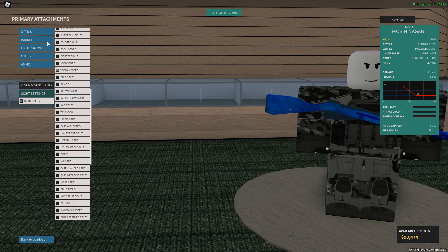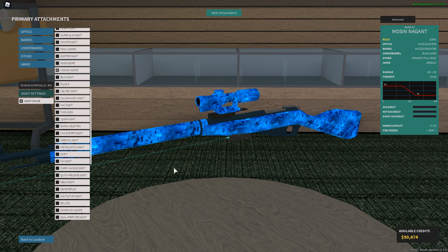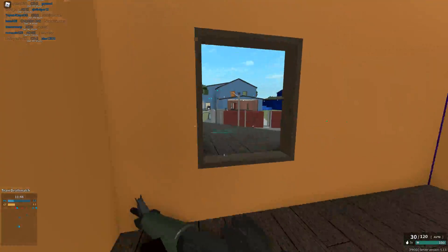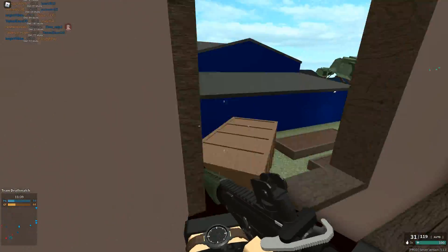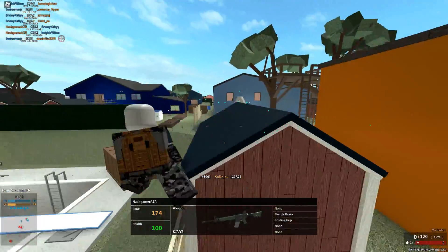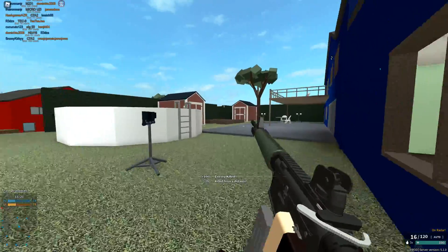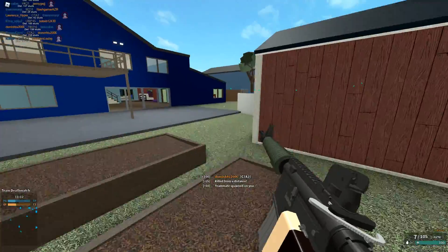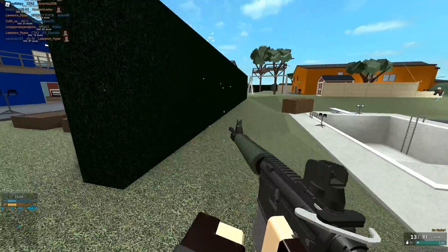We have a new update in Phantom Forces called the Independence Update, which I'm guessing is for Independence Day in Canada, so that's why they called it that. They've added some new Canadian stuff — for example the C7A2, which is a Canadian assault rifle. It feels very similar to an M4A1 or M16A3, a little bit more solid, but this gun literally feels like an exact replica with maybe two or three minor changes, a different color, and a different name.